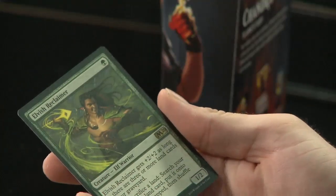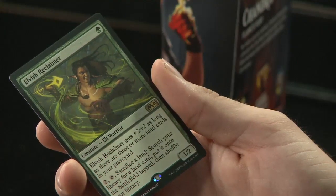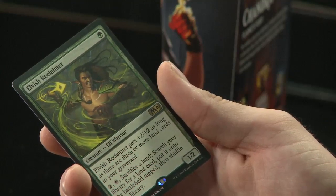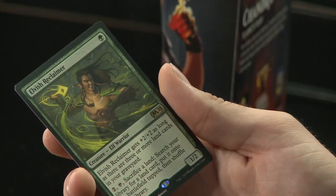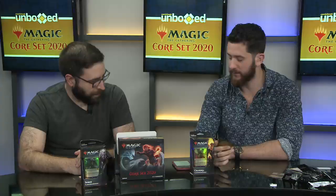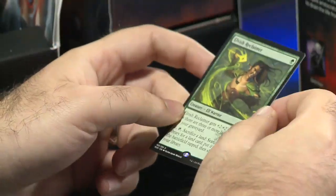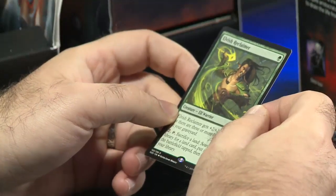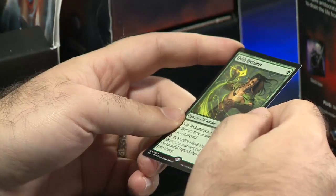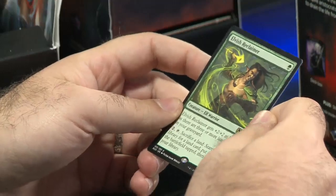Another rare green: Elvish Reclaimer. It gets +2/+2 as long as there are three or more land cards in your graveyard. You can tap it and sacrifice a land to search your library for a land card, put it onto the battlefield tapped, then shuffle your library. It's a staple of ramp deck archetypes — ramp decks are all about getting as much land as possible to get some huge creature out on like turn three and ruin your opponent's day. Elvish Reclaimer will definitely help you do that.